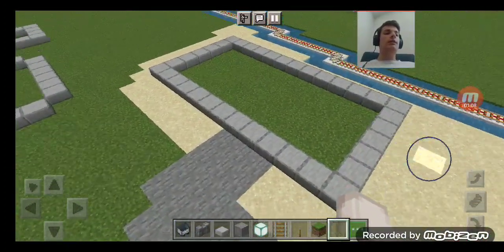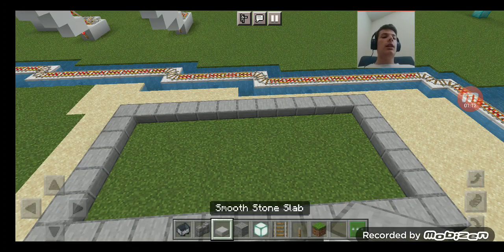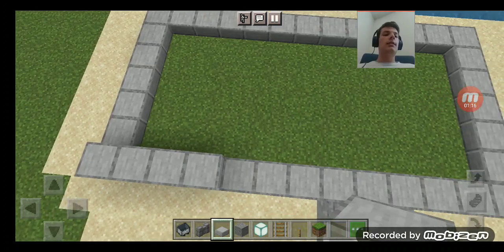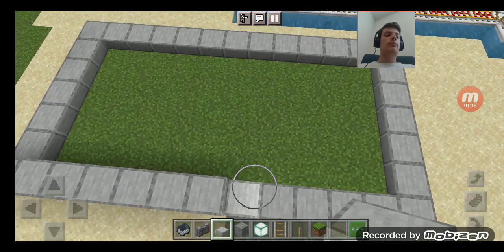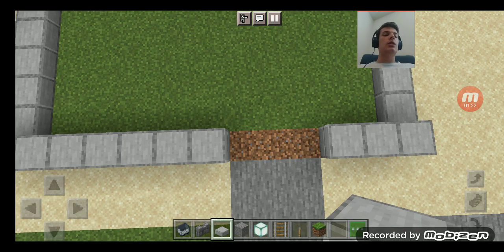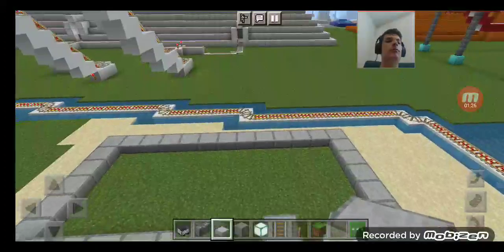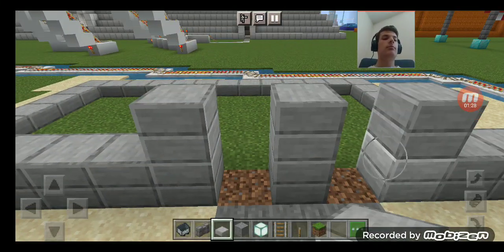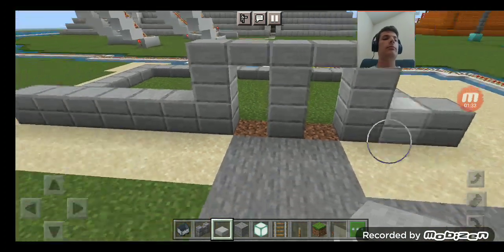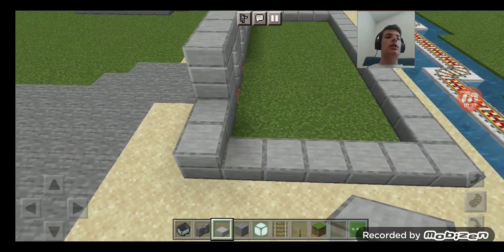Today we are going to do the June Plaza Buffet. I used smooth stone slabs to build the foundation. We can use this as the entrance — this will be the entrance to our restaurant.